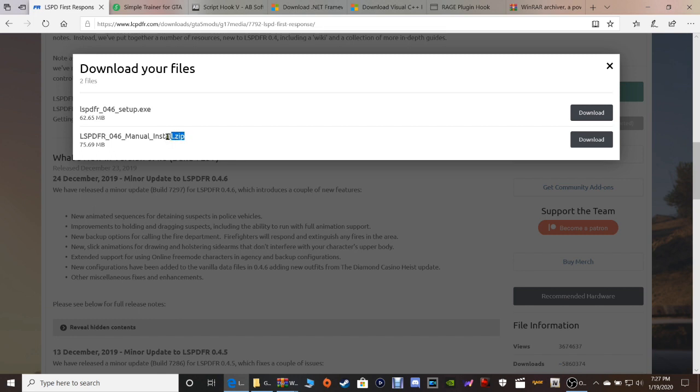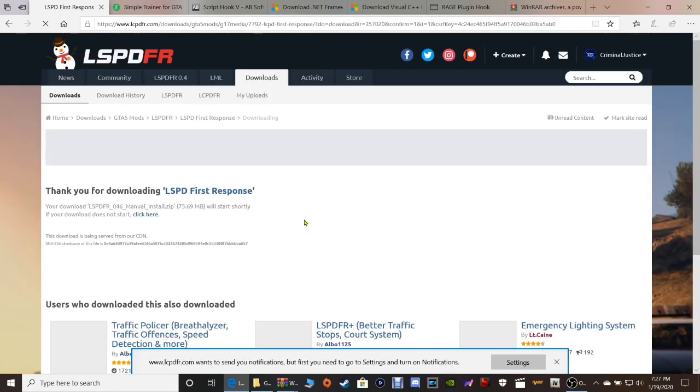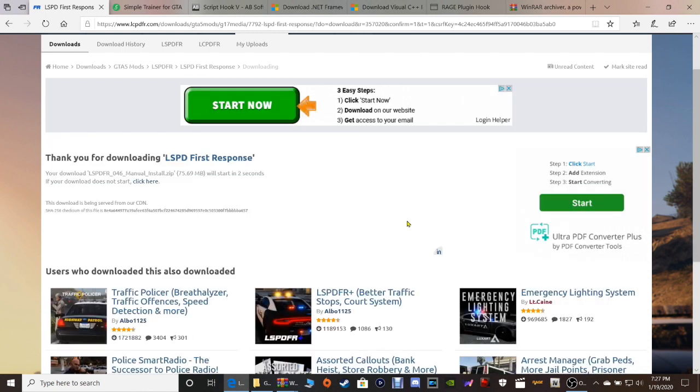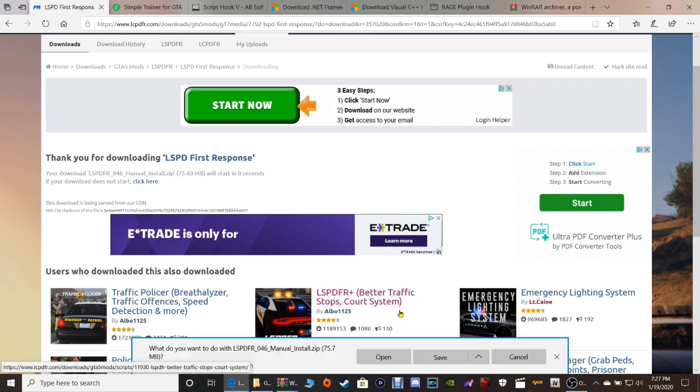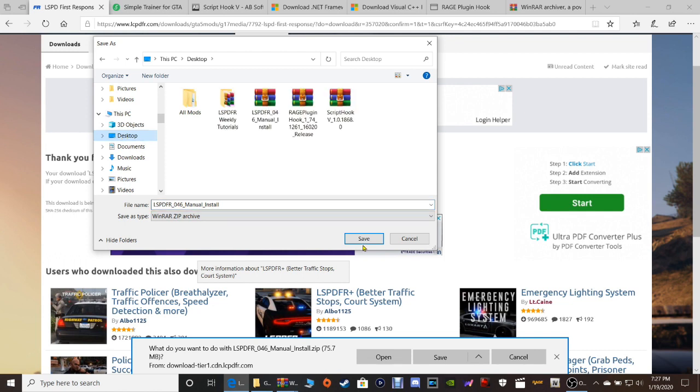You want the manual install - you don't want the auto setup. Click download on the bottom one right there. Now guys, you can click save to put it in your downloads folder, or as I recommend, click save as and put it on your desktop. Click that save as button, then scroll up in your File Explorer under where it says This PC and click Desktop, then just click save and it will put it right to your desktop.